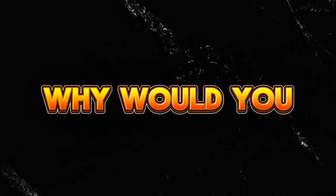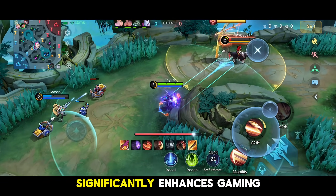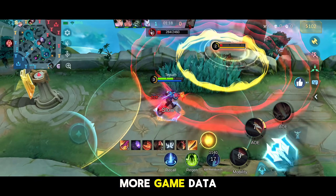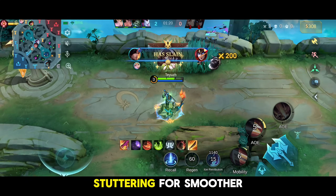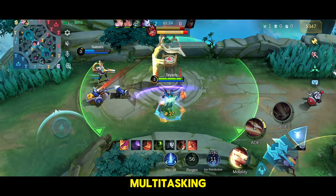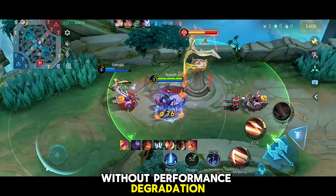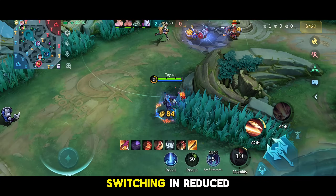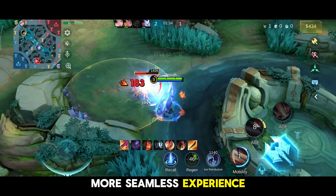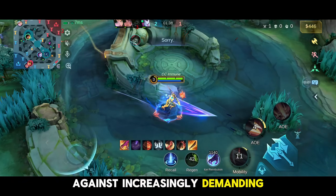Why would you want to have more RAM? More RAM in an Android device significantly enhances gaming performance by allowing the device to store more game data, reducing lag and stuttering for smoother gameplay. It also improves multitasking, enabling users to run other apps alongside games without performance degradation. Faster app switching and reduced reloading times contribute to a more seamless experience, and having more RAM future-proofs the device against increasingly demanding games.